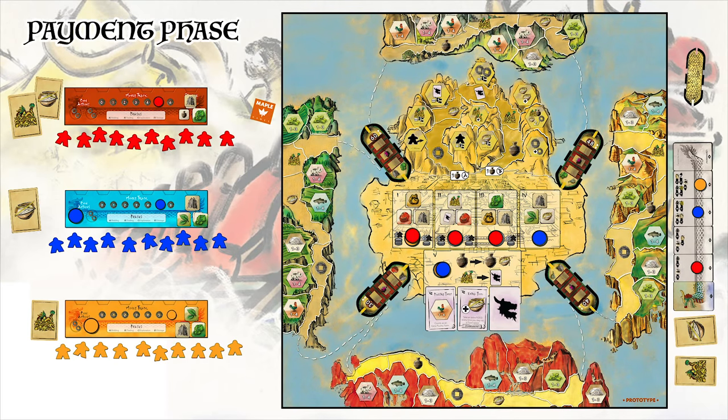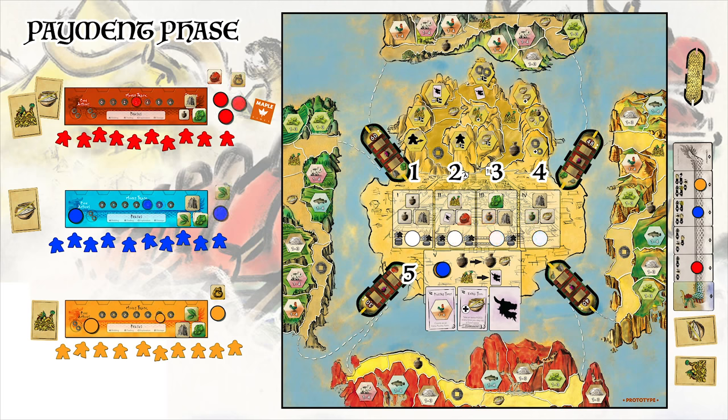In the payment phase, locations are resolved in order of 1 to 5. The first player disc is removed from the stack and that player has the option to purchase a goods tile from the location. If they choose to purchase a goods tile, they pay coin equal to the current number of discs on the stack, including their own, and then select a good from that location. If the player cannot or wishes not to purchase a goods tile, then they may simply collect their bidding disc and receive 1 coin instead. The player may only purchase 1 tile per bidding disc and only from the same market as their bidding disc.